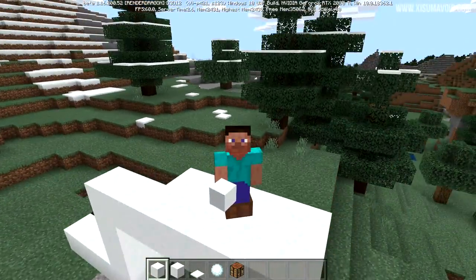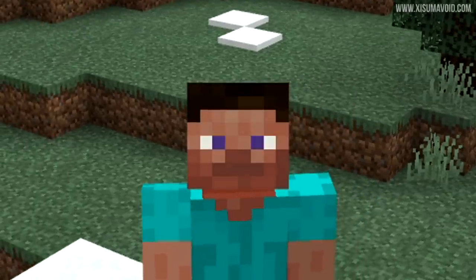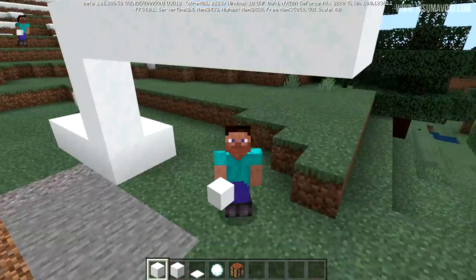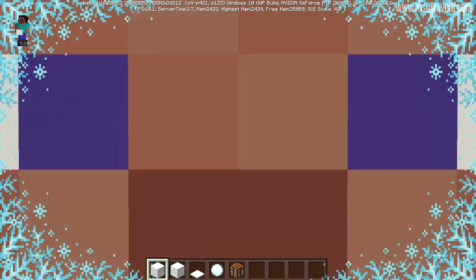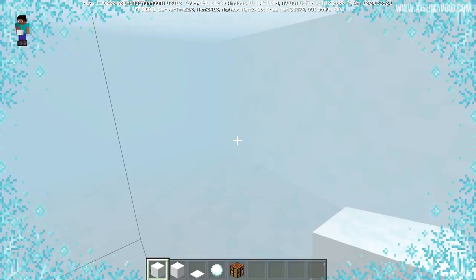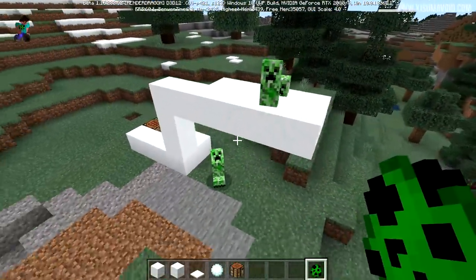Steve blinks in Bedrock - that's amazing! Now if I equip netherite boots instead of leather, that doesn't work - not as good as you thought. Also, when your head is inside the powder snow block, there's a frost effect around the edge of the screen. I really like that. Other entities fall through as well - confirmed.